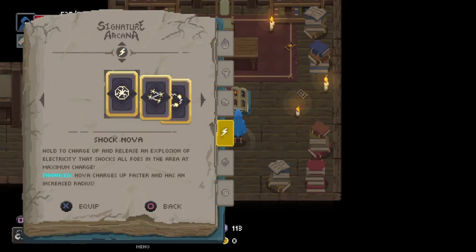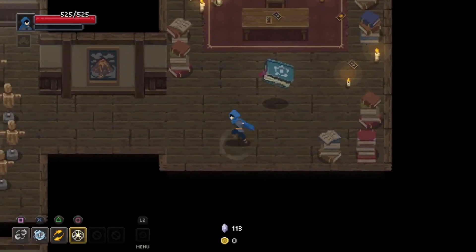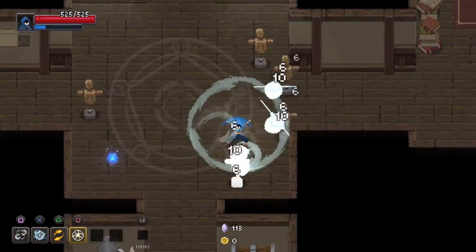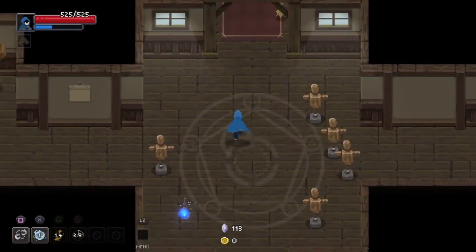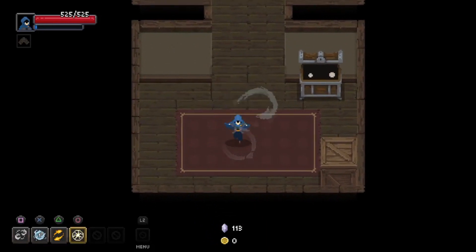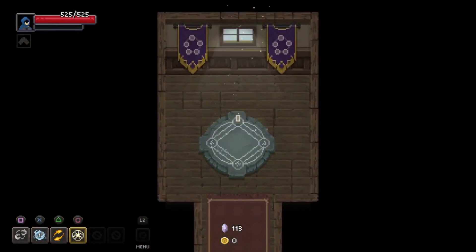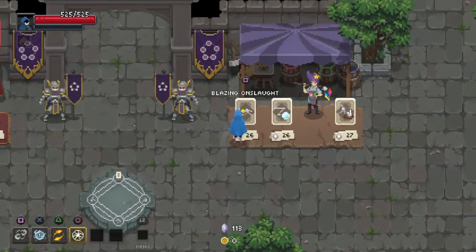For our basic Arcana we got something that kind of travels all the way around us. We've got the same dash I like, some good long range, and a nice signature Arcana. Anyway, we're gonna go back in and give it another try. This time we're gonna do better — why? Because the power of positive thinking is gonna manifest in the gameplay. Guarantee it.